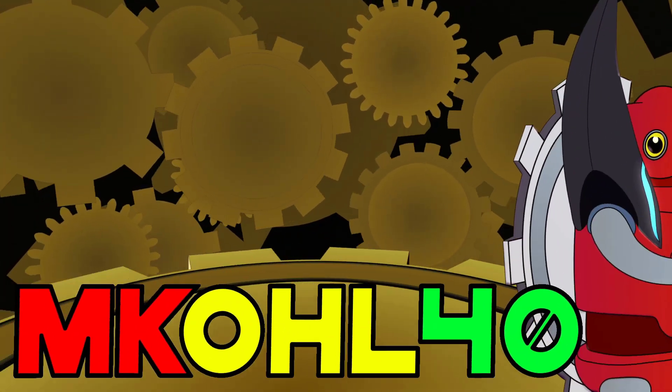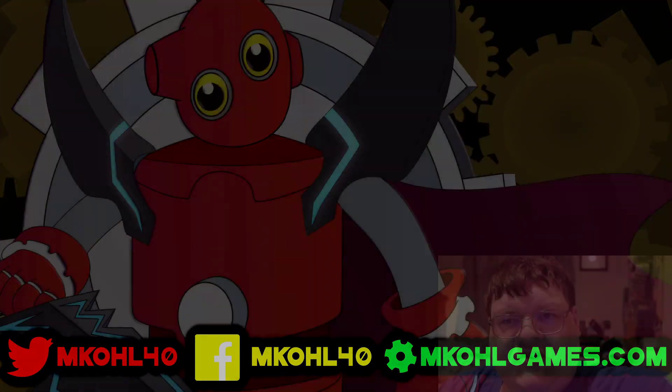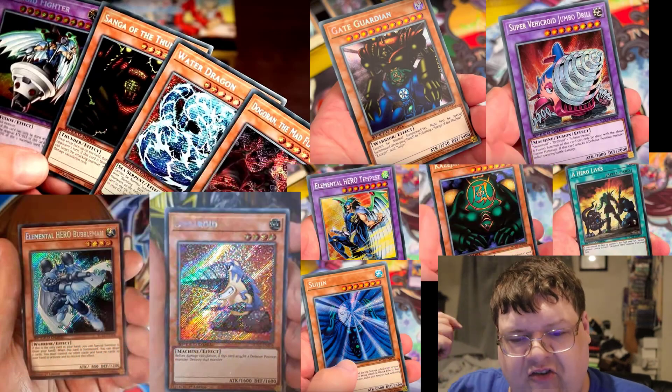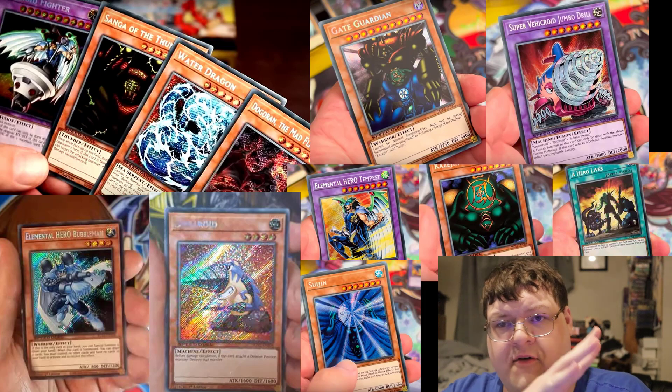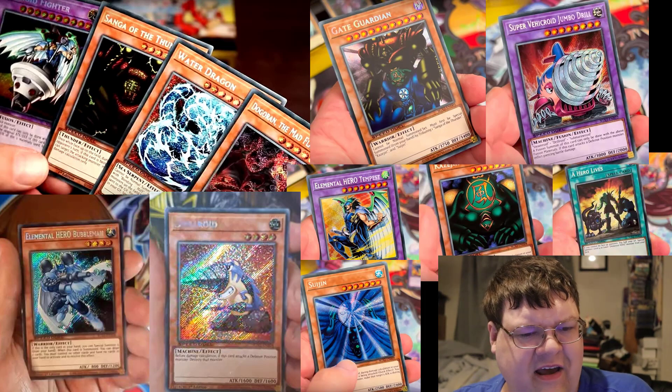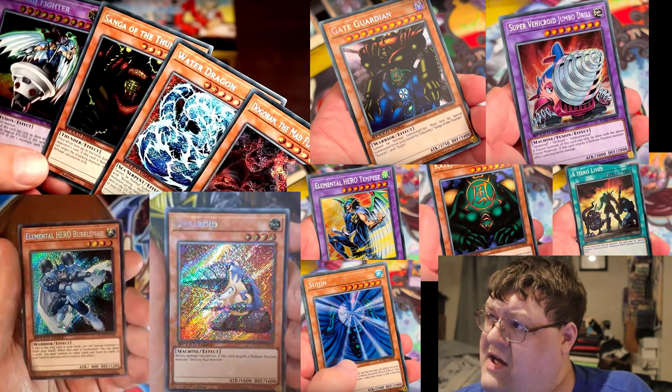Speed Duel GX Mid-Term Paradox is here — where is all the value at though? We have the spoilers coming across from the Yu-Gi-Tubers today. You have all of your secret rarities pictured up here. Little things to note from the set: Nova Master got a common, Hero Lives got a common.